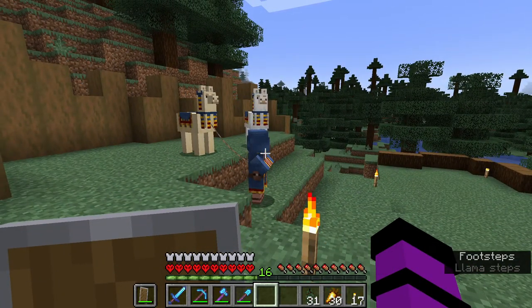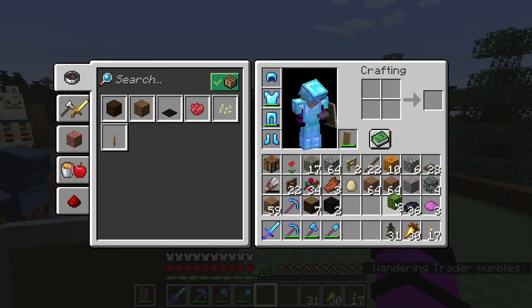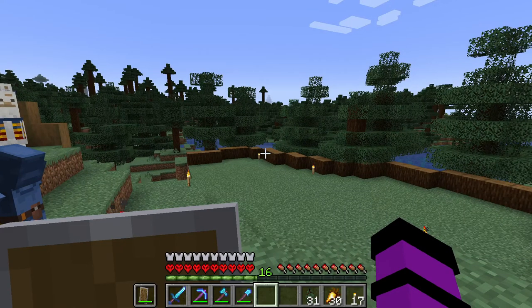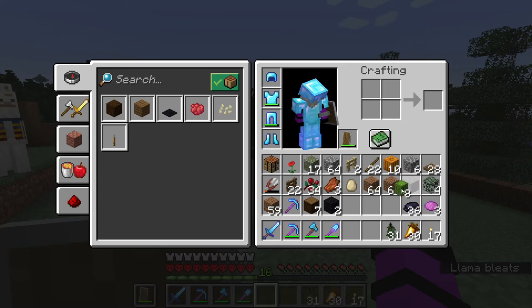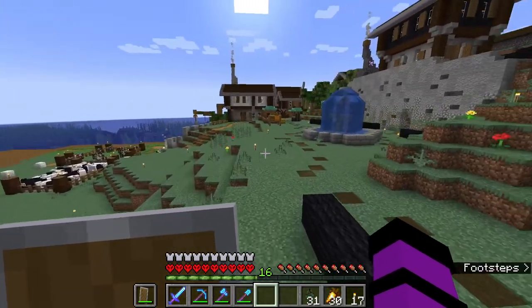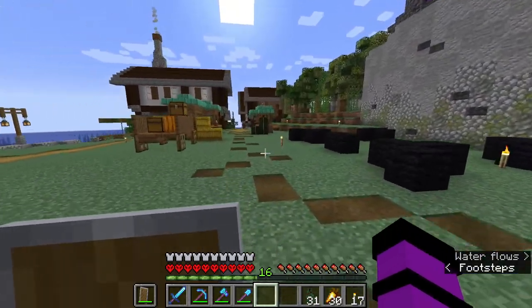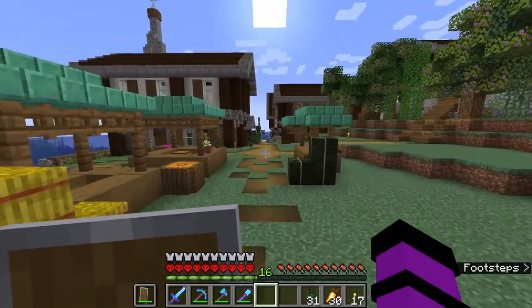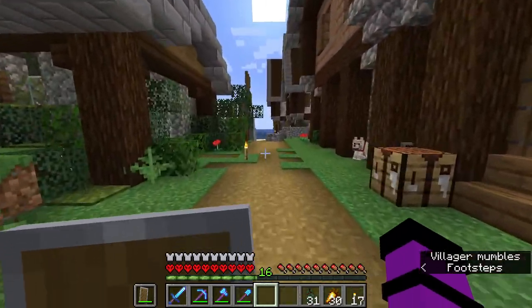Everything else in his inventory I can get myself, but I cannot find cactus for whatever reason. I can't find the new mangrove biome and I cannot find the deserts — no mesa, no actual desert biomes. I can find huge beaches, but I can't find cactus anywhere. So I'm going to go put away one of my most precious commodities and then go back to working on the pumpkins.